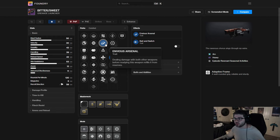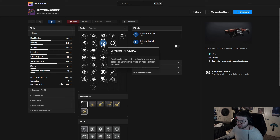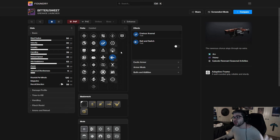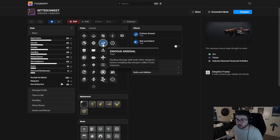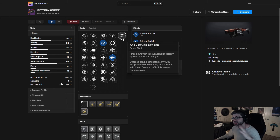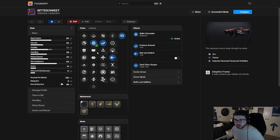Envious Arsenal is 100% the best option in that column. Pair this with the Liturgy — theoretically you shoot with your first two weapons, proc Bait and Switch, shoot all the ammo, swap off, shoot with the other two weapons, and maybe those guns have Envious Arsenal or Bait and Switch too. Then swap back, Bait and Switch reprocs and your gun's reloaded. Add all the artifact perks increasing damage and the Dark Ether Reaper origin trait — with Spike Grenades this thing is very, very solid.